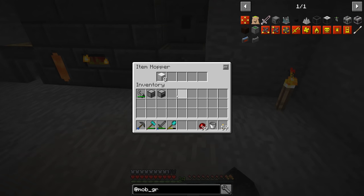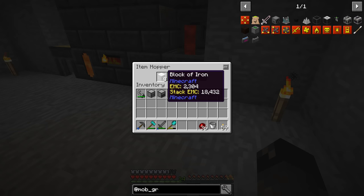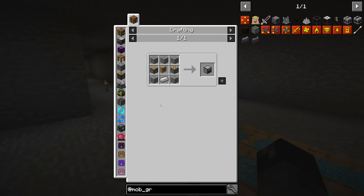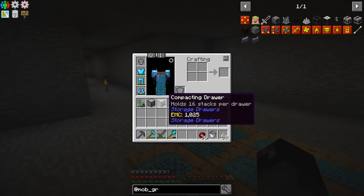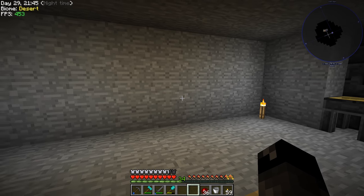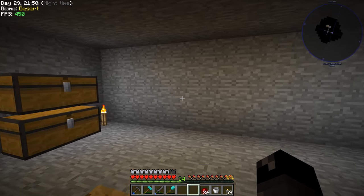I'm trying to remember to pour out the iron here because we're gonna need a lot of it for these compacting drawers — three iron per drawer, plus some redstone and other stuff. I'm going to go through and start making a bunch of compacting drawers, lay them out on the wall, see how much space that takes up, and if we need more space.